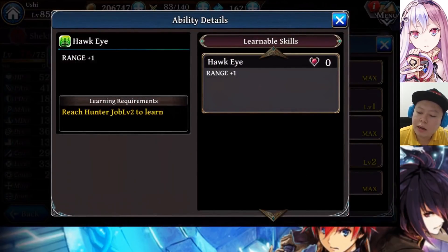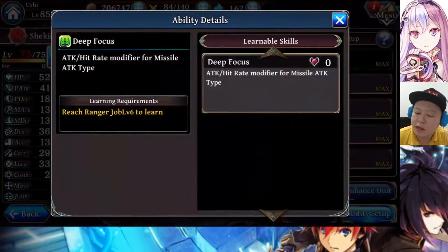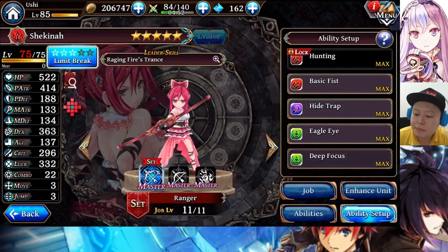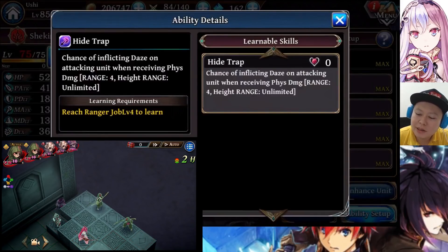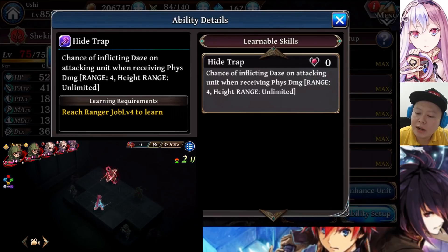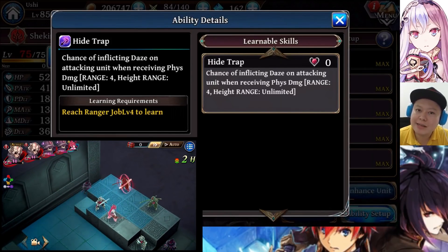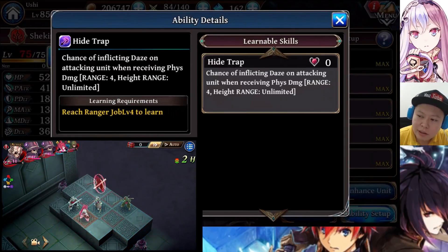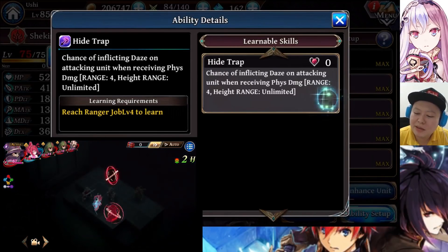From the second job you can get Hawk Eye for Range +1, and Eagle Eye and Hawk Eye together for Range +3 — making her range very, very far, though the damage won't be as high. If you want to boost damage, Deep Focus is better since it gives an attack hit rate modifier for missile attack type. If you want her bulkier, use Iron Body to boost her stats. For the reaction skill, High Trap is really good — it has 4 range and when an enemy attacks her with a normal attack, she has a chance to inflict Daze, meaning the enemy cannot attack for 3 turns, letting her finish them off without taking damage.